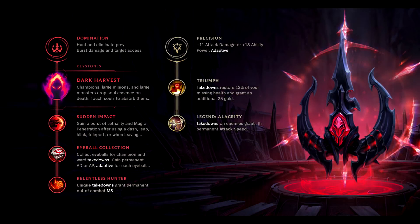For the primary rune tree it's going to be just like Jax's because we have a dash ability, so we use Sudden Impact — that gives more damage overall than Cheap Shot, and the lethality increases burst damage from all sources including our Dark Harvest proc. Then Eyeball Collection for damage and Relentless Hunter for out-of-combat movement speed to assassinate targets. For the secondary tree the only really good option is Legend: Alacrity for attack speed plus Triumph, which gives survivability and health on kills for chain reset sprees.